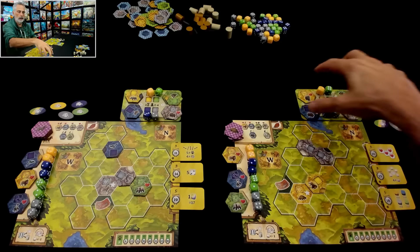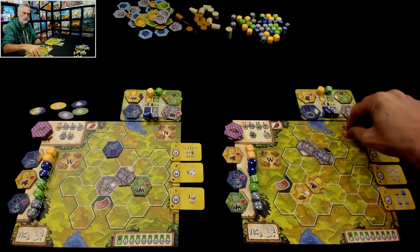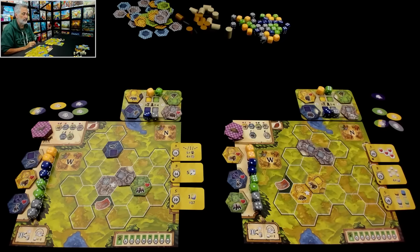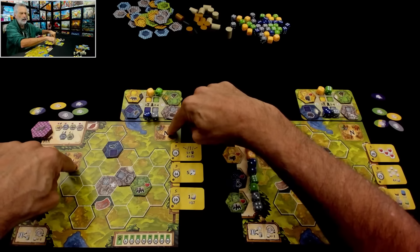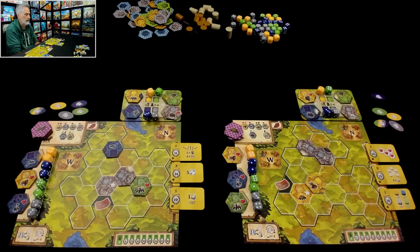Once everybody's done that — taking something from public support and putting it over here, and something from our own stuff and putting it over there — we then move on to the next step, which is everybody places the die or tile out onto their board.